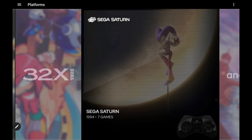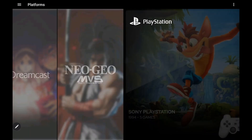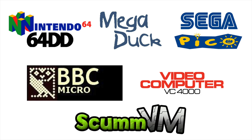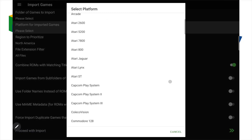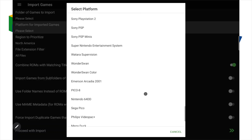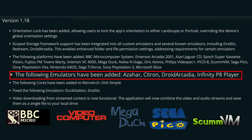We're always trying to expand the compatibility of LaunchBox on Android. So with this release, we've added new platforms, emulators, and cores — like Nintendo 64DD, Sega Pico, Megaduck, BBC Micro Computer System, VC4000, and ScummVM. As for new emulators, Citron, Droid Arcadia, and Infinity P8 Player are fully compatible now with LaunchBox on Android.